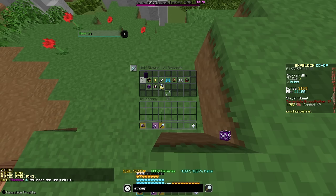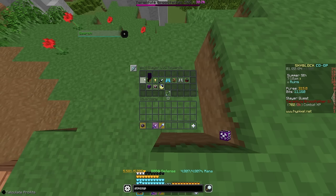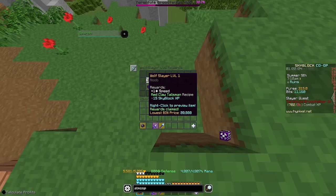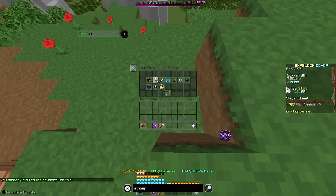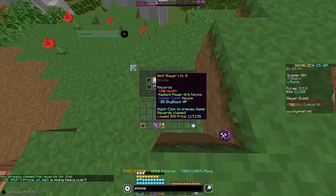Now for the boss leveling rewards: as per usual, you get Skyblock XP for every tier, up to 150 for levels 8 and 9. But at level 1, you get the Red Claw Talisman unlocked. Then at level 2, you get the Radiant Power Orb, which you might actually want to get — it's a pretty useful deployable item — as well as the Golden Tooth recipe, which is the upgraded version of the token drop.